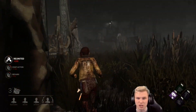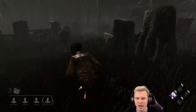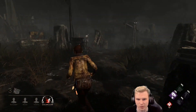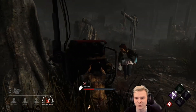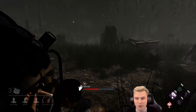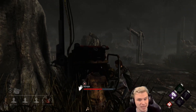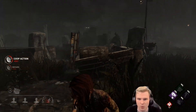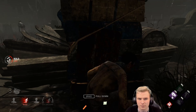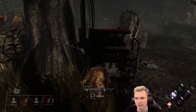Straight away, bad news — two generators done on one side of the map. There's a generator in the middle of the map being worked on as well. I can hear the heartbeat; I'm going to rotate a little to the left. She went upstairs. The generator is currently regressing, so she has Ruin on it — she's putting a lot of hope into Ruin to regress it. My teammate made good sidestepping there, but the killer is going to come right back toward this generator because my teammate is going to loop them back toward us.